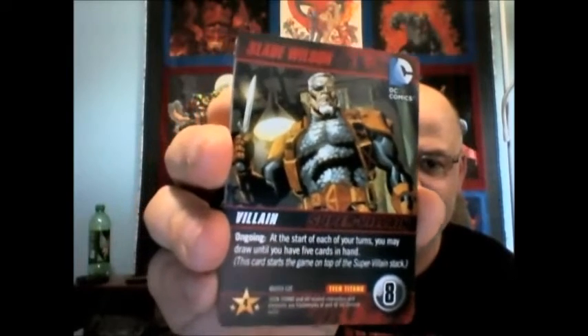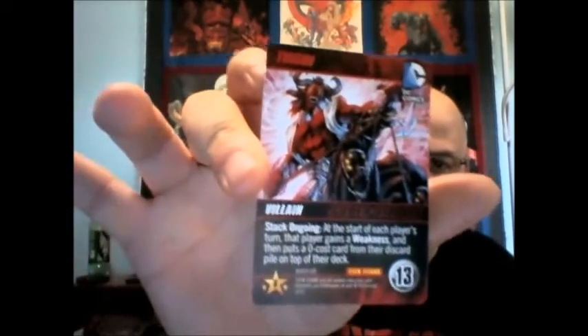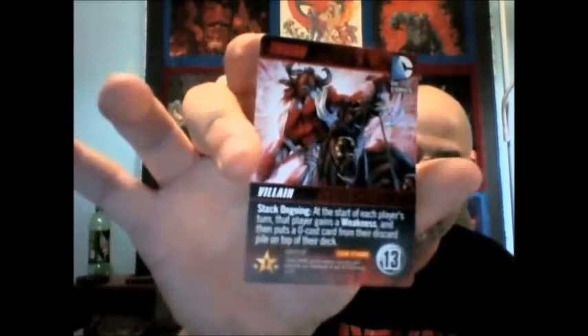Super villains are very tough to beat, which of course is the point. In all versions of the DC Deck Building Game you always have a starting villain on top of the stack — in this case it's Slade Wilson. But in this one you also have an ending villain who is always going to be the last villain in the deck: Trigon, who costs 13 to defeat. You have a stack of super villain cards; we always play with all of them, which makes the game a little longer. The rules say normally you play with eight villains, but we use all 12.